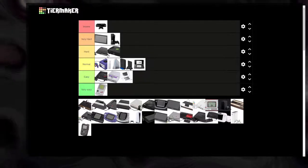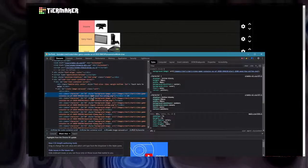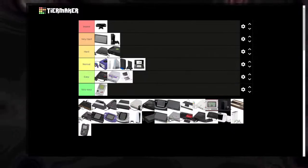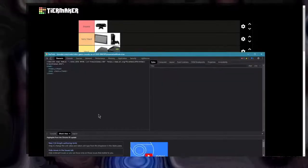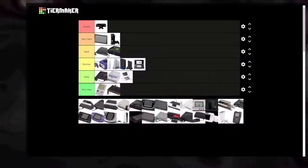This is the Atari 2600 — Very Easy. You can look at it and it corrupts itself. The Atari 7800 — same thing.